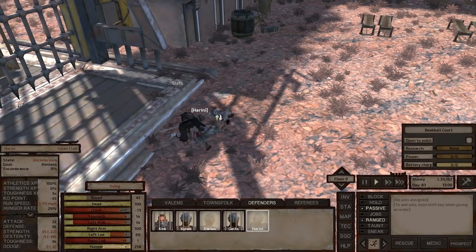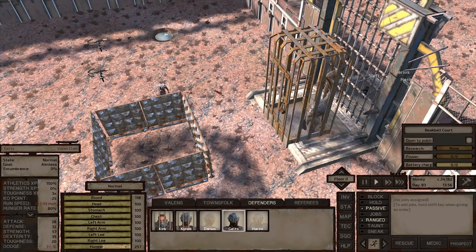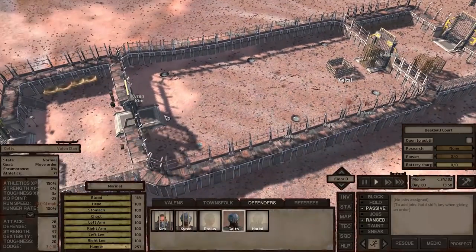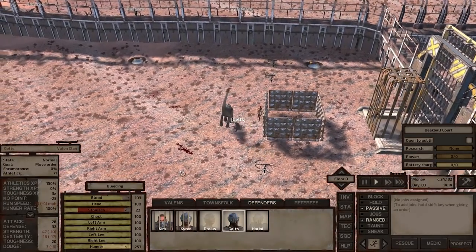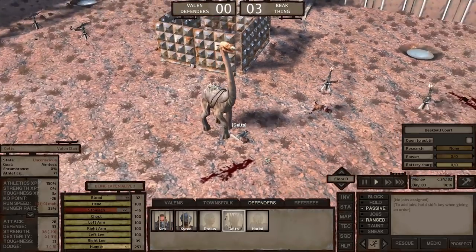Geltz, it's your turn to run up. He's gotta return back to home plate — this is how the game works. That was off the rim. And Geltz goes down right away — another issue.